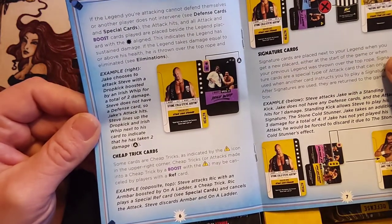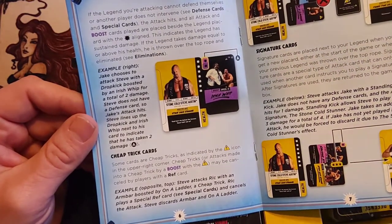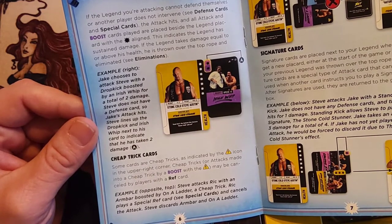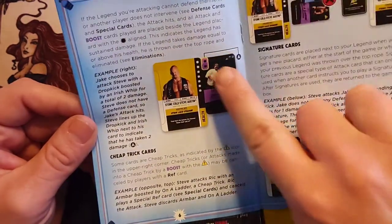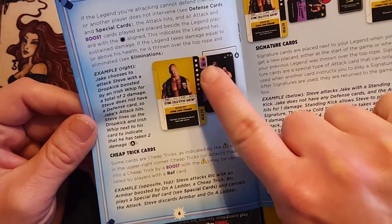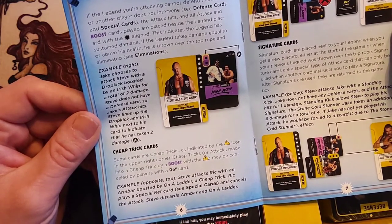If the legend you're attacking cannot defend themselves or another player does not intervene — see defense cards and special cards — the attack hits, and all attack and boost cards played are placed beside the legend placard with the damage aligned. You've got a running count of damage with matching symbols — no tokens needed; it's all built into the game.